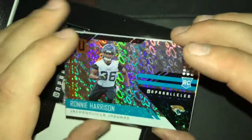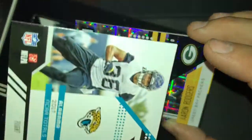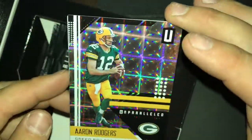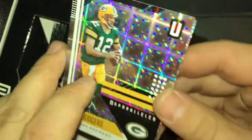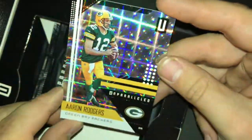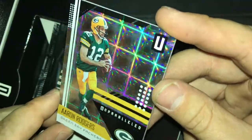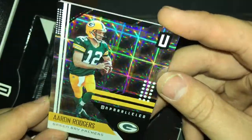Ronnie Harrison — nice. Aaron Rodgers — let's see what this last card is. Aaron Rodgers, that's a nice card, it almost looks 3D in the camera. That's pretty sweet. It doesn't quite look like that in real life but the camera effect makes it look really nice.